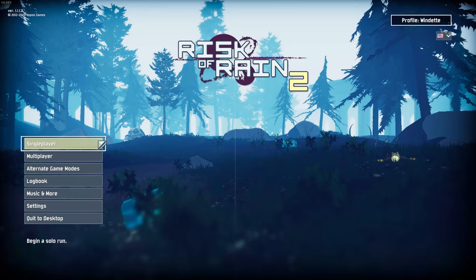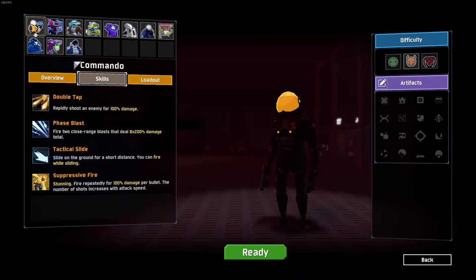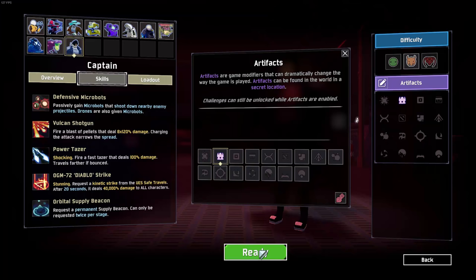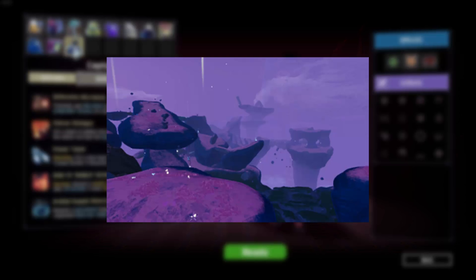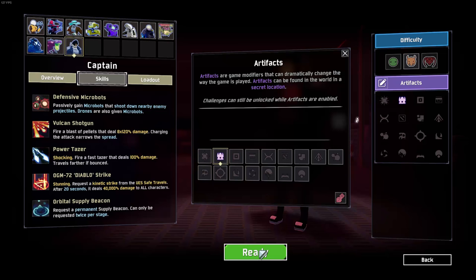Prelude. Start by opening the game, click play, select Captain, choose the hacking beacons, and enable the Artifact of Command. If you can't see it, it looks like this. If you still can't see it, then drag your dumbass over to this stage, go to this teleporter, type in this code, and survive the Bulwark's Ambry to get it.